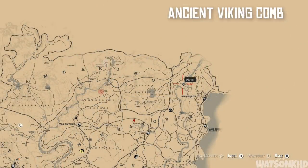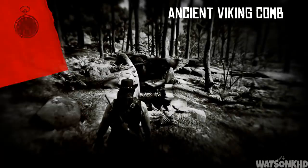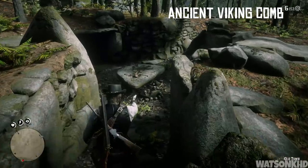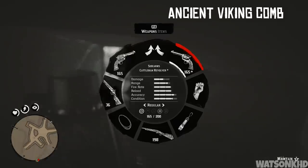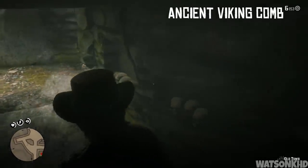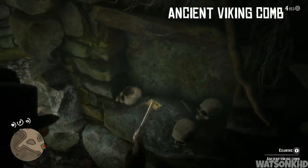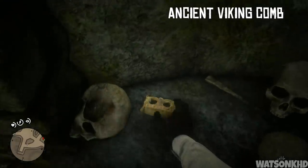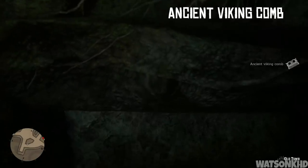Next, head slightly east to the old tomb just below Roanoke Valley. If you've seen my previous video this looks familiar — we picked up a viking hatchet and viking helmet here. However, there was an item we missed. That's where we picked up the hatchet, and inside on the shelf is where we picked up the helmet. A few steps down you'll find a shelf with four skulls on it — shoot two of the skulls off and you can find a viking comb. You can't do much with it apart from sell it, but I'd recommend keeping it just in case.